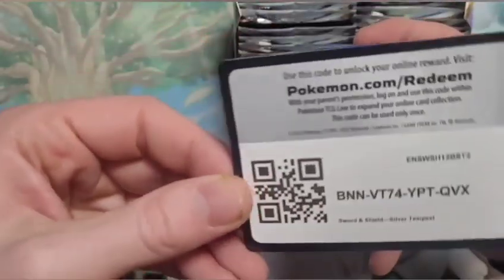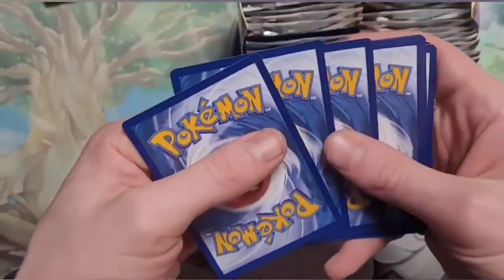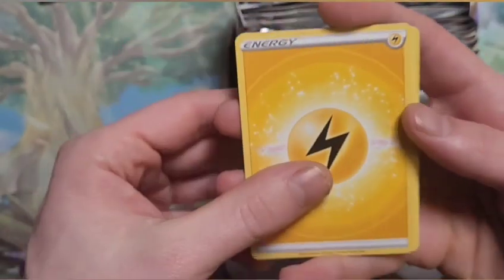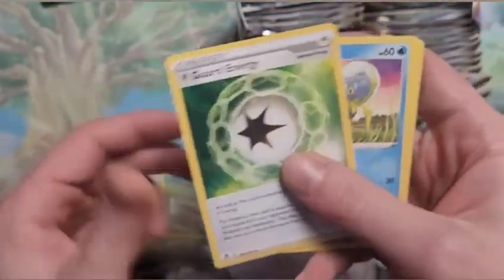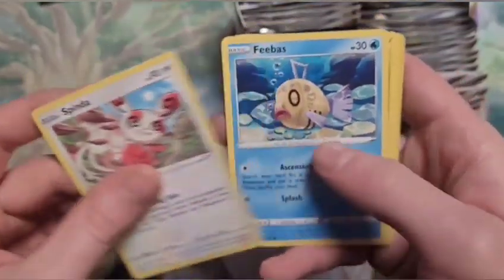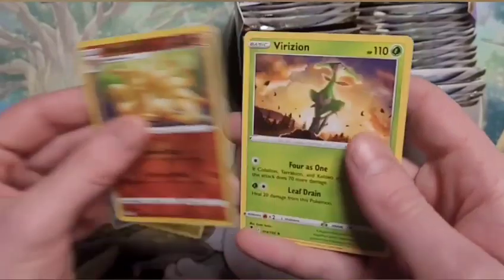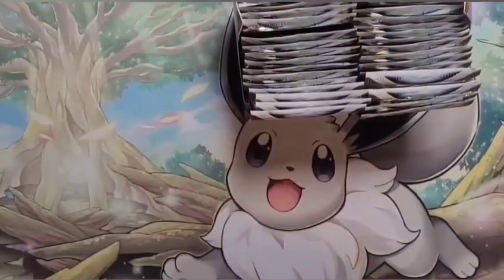All right, here we go, code card — probably like the sixth pack in, I already lost track. Didn't call that, that's fine, whatever — I would have got it wrong anyway. We've got Ninetales and a Verizon — yep, Verizon Wireless.